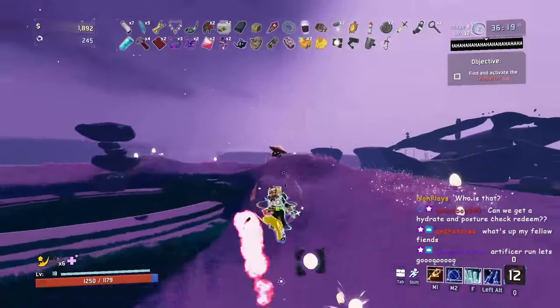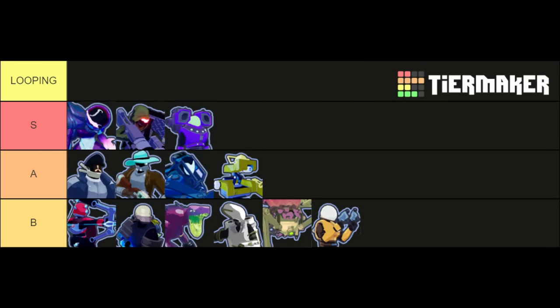Moving on to the next tier list — this one is my looping tier list, for survivors I think are the best at looping, meaning they can regularly get god runs. There are only going to be three tiers: S, A, and B, because there's really not a reason to have any other tiers. There should be no F tier because no survivor is so bad you shouldn't play them. Except Commando.